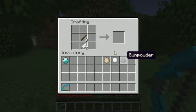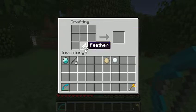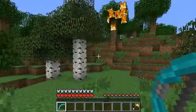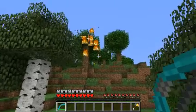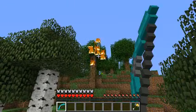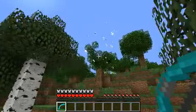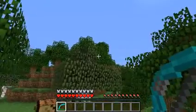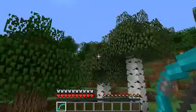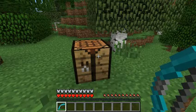Next one is an explosive arrow. This basically does exactly what its name says. If you fire it slow enough, you can see that it has a TNT tip — at least, that's what it looks like.